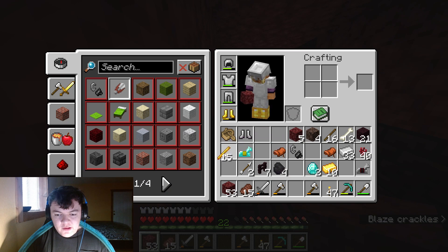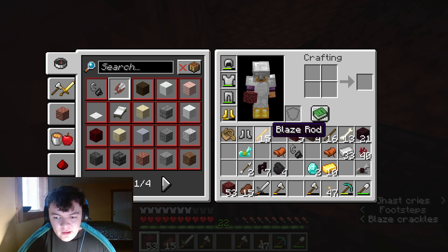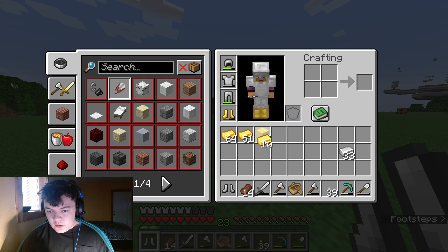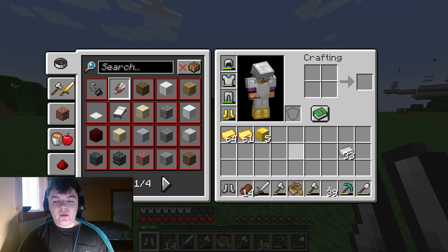We have 15 blaze rods — I think that should be enough for now. Once I get more settled in this world I will be making a blaze rod farm, but 15 is enough for now. We came back home, got some gold, and we're gonna go try to find some piglins or loot a bastion, then use that gold for more piglin trades to hopefully get enough pearls to reach the stronghold.